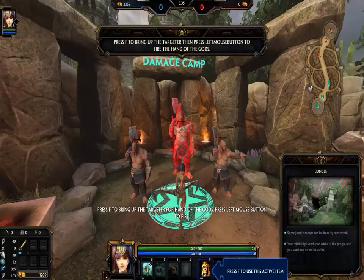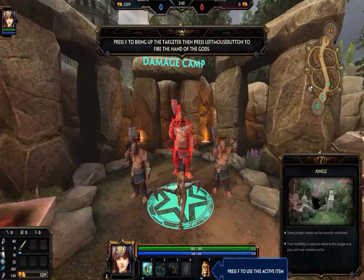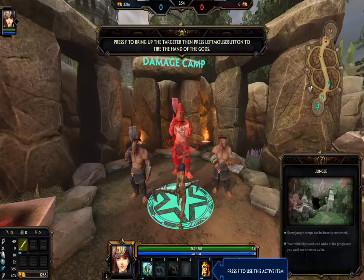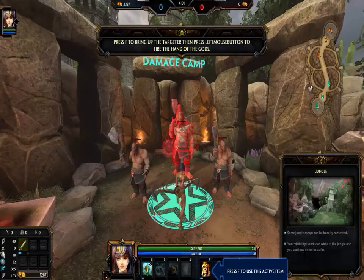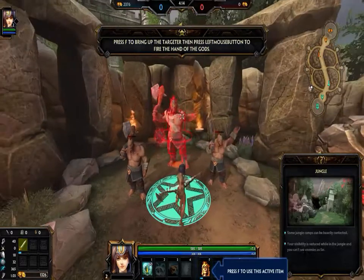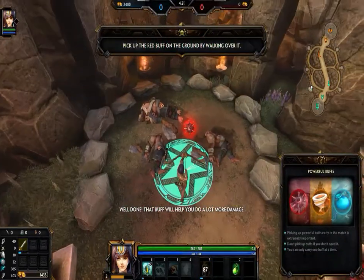Press F to bring up the targeter for Hand of the Gods. Press left mouse button to fire. When you defeat this camp, collect the buff that drops to the ground. Well done. That buff will help you do a lot more damage.